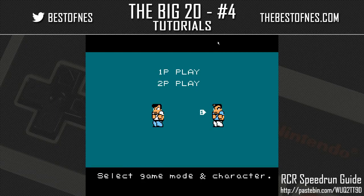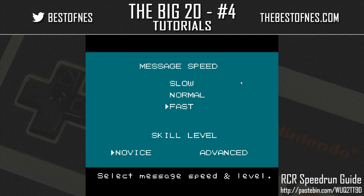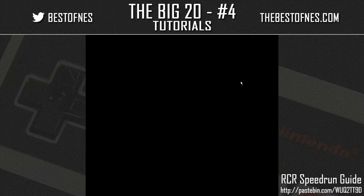For character select, we always pick Ryan. First off, there's a speedrun guide in the top right corner you can follow along. We pick Ryan because at the end of the game we get about six seconds less text, making the run about six seconds shorter. We always choose fast message speed, and we run novice mode because it's a lot easier and we don't need advanced for the race.